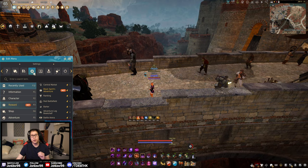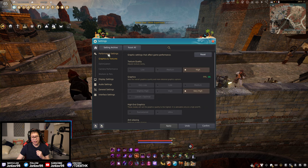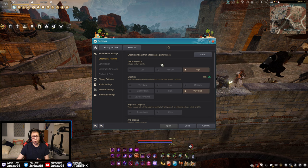First and foremost, let's talk about the display and performance settings, because that is pretty big, especially if you're a PC gamer. A lot of these settings are actually duplicated — you can see the same settings in both performance and display, which is kind of weird. For the most part, graphics and textures are obviously personal preference. You've probably heard the meme in this game: FPS equals DPS.